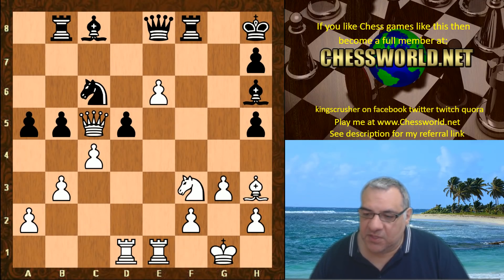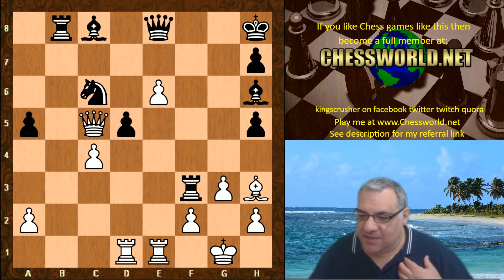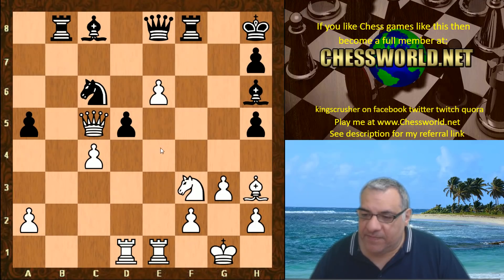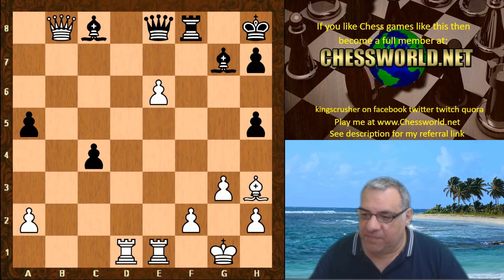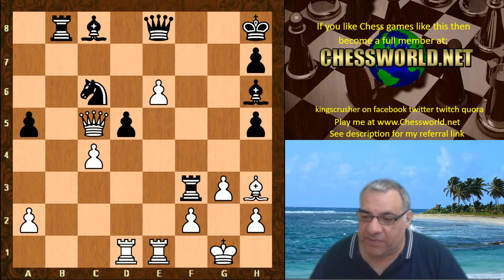Stockfish didn't take on f3 immediately but played b takes first, then taking on f3 - two pieces sacrificed. Before looking at the game continuation, let's consider d takes c4 breaking up white's pawns. It turns out there's a funny configuration of black's pieces which makes Knight e5 incredibly powerful - check and then taking on b8. Very difficult position, with ideas of Rook d7 in some variations.